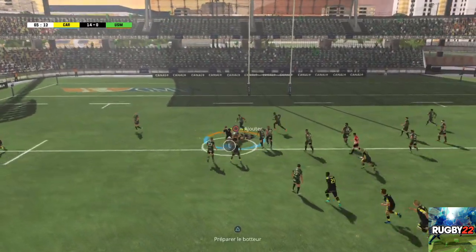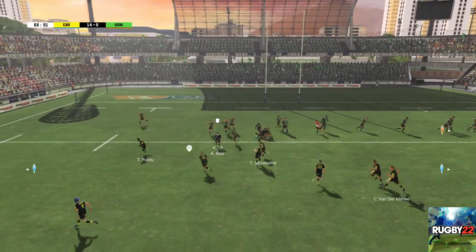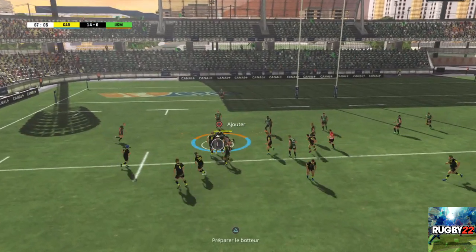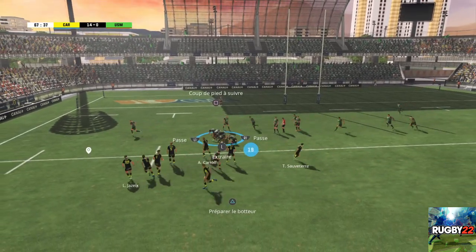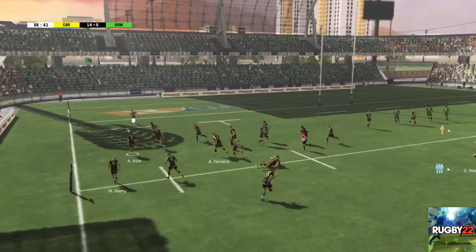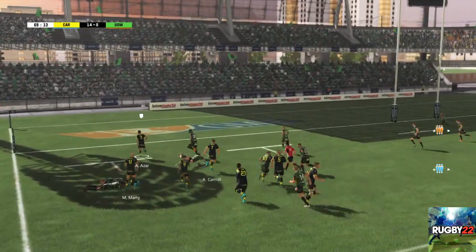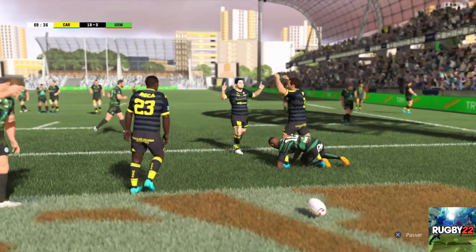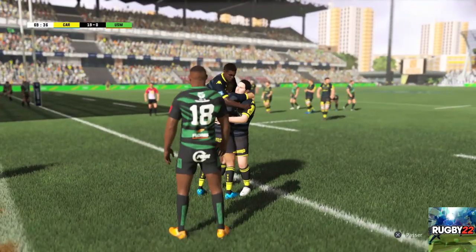Un ruck annoncé par l'arbitre. Belle off-load sur cet enchaînement. Point de fixation pour l'attaque. Beaucoup de soutien dans le ruck. Il transmet son ballon. J'ai l'impression que ça s'ouvre à l'aile. Et c'est un bel essai qui est planté. Le centre est venu depuis un bon moment. Ils ont maîtrisé leur sujet et n'ont pas tremblé.